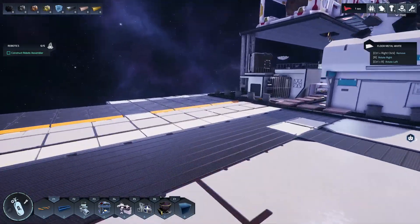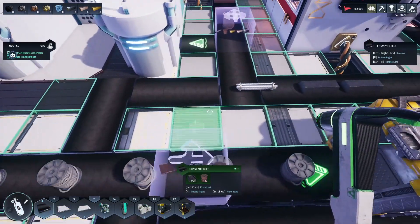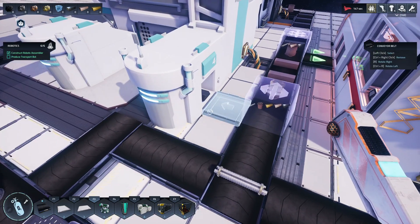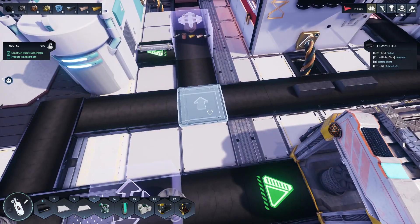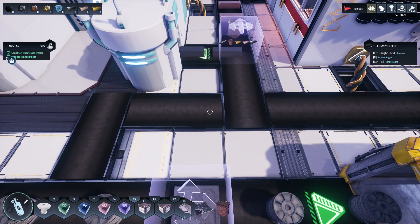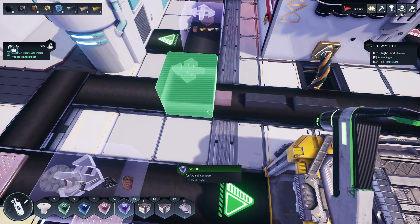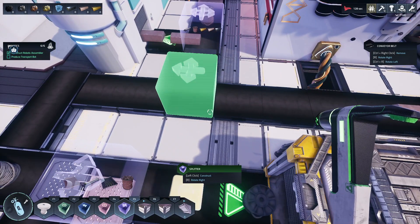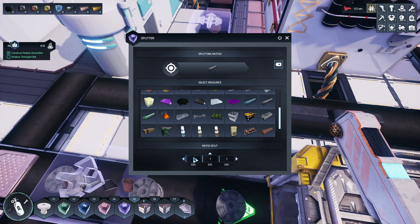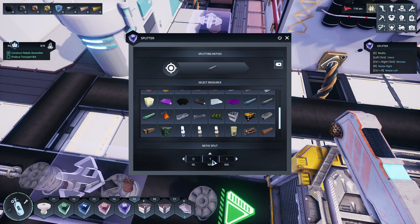Here is one of the bottlenecks - I need iron rods to go up that area but also to go off and do other things. I need to create another splitter, just for iron rods. The iron rods from here will go into the robot factory behind me, which will later lead to other things being created. I'll probably end up doubling production and bringing in more smelters, but that's later on.